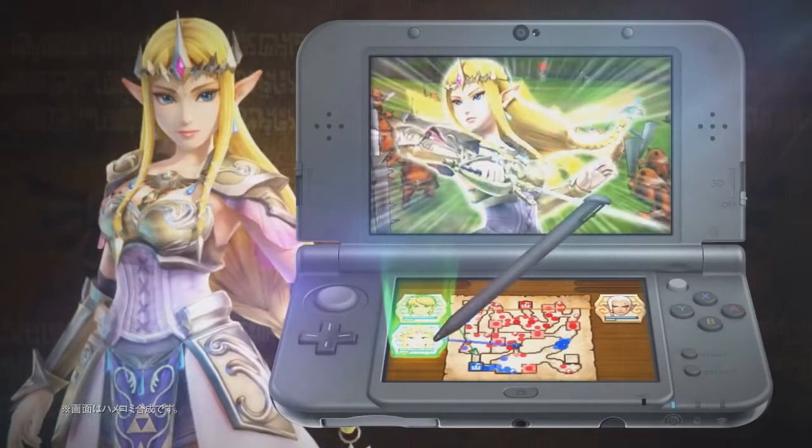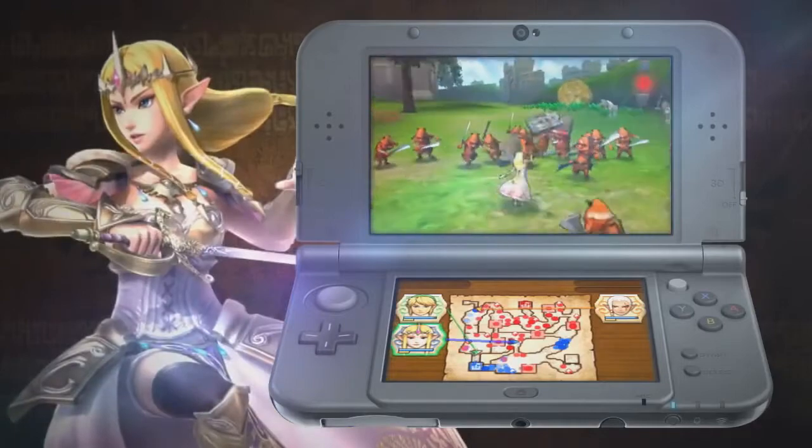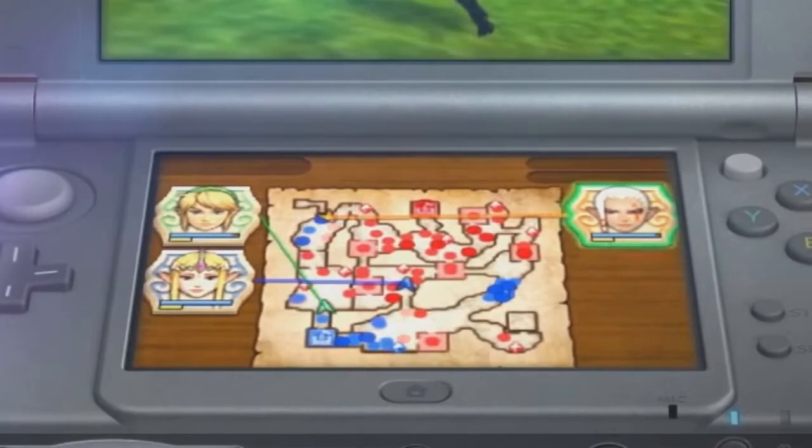One of the more fundamental changes to the gameplay is the ability for players to switch between characters on the fly simply by tapping their icon on the bottom screen. It looks like they'll still be active on the battlefield since the scene changes to where that character currently is. Like the Wii U game, all characters will have health bars beneath their portraits, but now players can actively help characters in trouble by just becoming that character. It'll also help in quickly getting to specific points on the map during the more hectic stages.